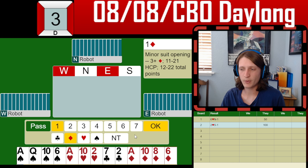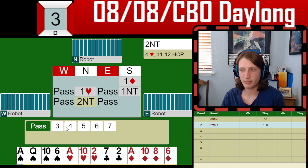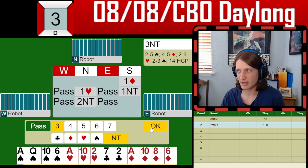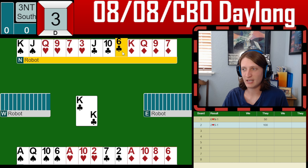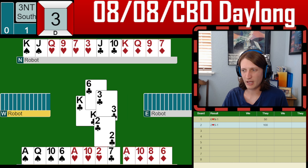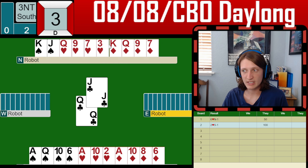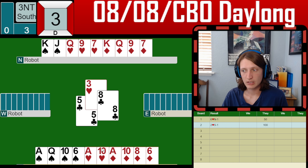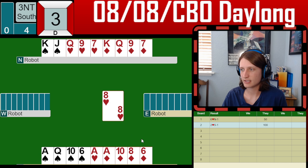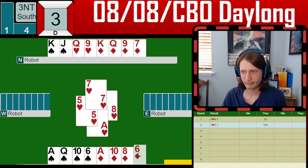We have a total of 14 high-card points, balanced hand. We're going to rebid one no trump, two no trump from partner, and we need to be in game here because we have two really bad boards and need to make up lost space. So I'm bidding three no trump, and we immediately get hit with a club lead.